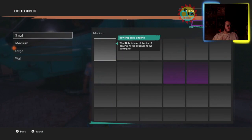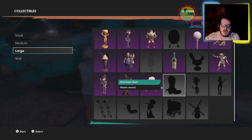The next collectible is a mission reward. The Oversized Boot is a reward for a main mission. I believe I have it on a different tab — because I have not hit that main mission yet. It doesn't tell me specifically which one — I thought another source told me — but yeah, you get this for completing a main mission.